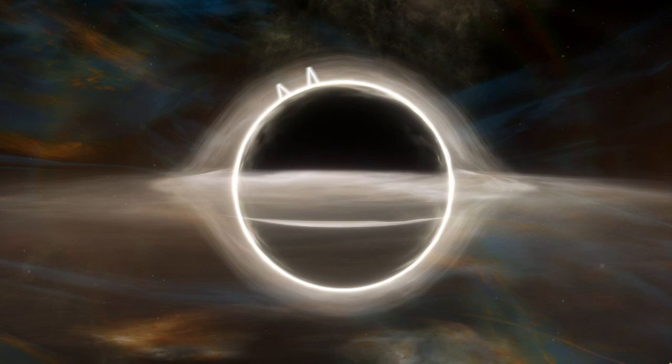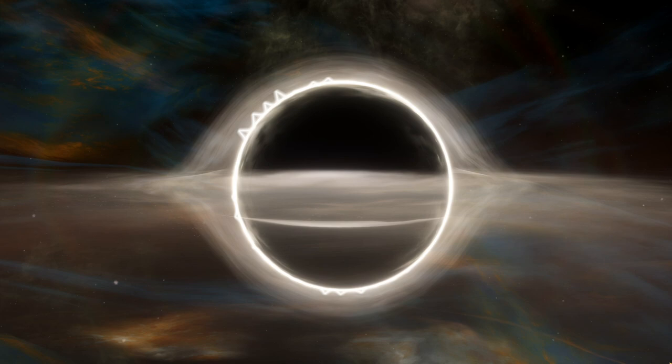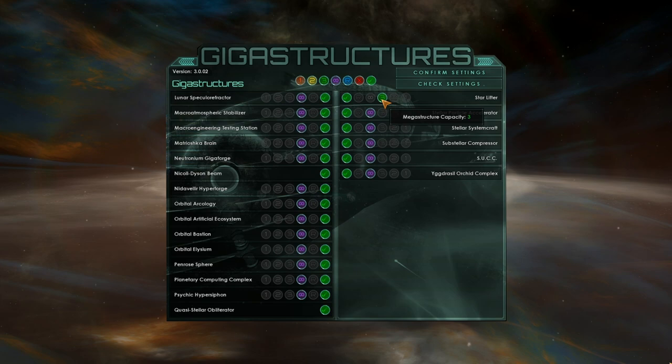The Gigastructural Engineering crew is at it again. Although this time they didn't add anything new in terms of giga structures, they did add a whole bunch of polish to the mod including a couple of origins, and we're going to be diving into those today. So get ready to be blown away. First of all, there's this brand new menu where you can basically set everything you want for your giga structures — do you want to only have a one-star lifter? That's possible. Do you want three?